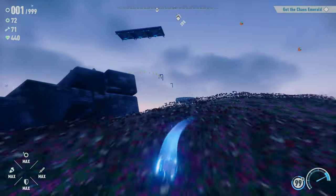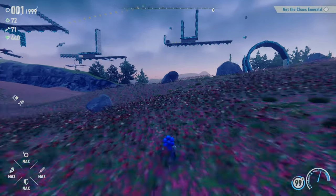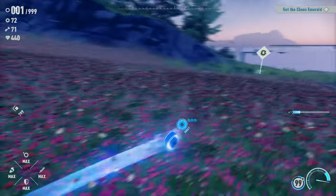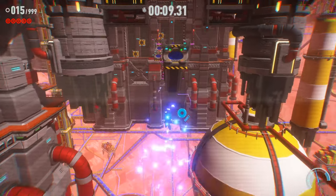It feels like SA1 and SA2 Drop Dash a lot. But the best part about this mod is that it actually overhauls Cyber Space a lot — both 3D and 2D. So we're on 4-1, which is honestly my favorite Cyber Space in Frontiers.